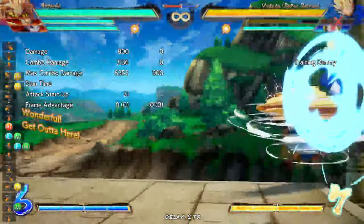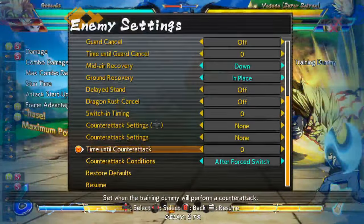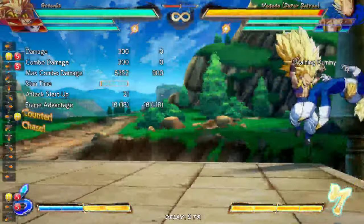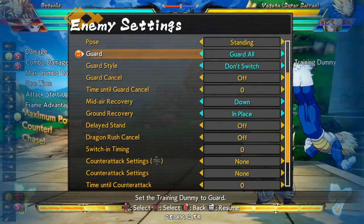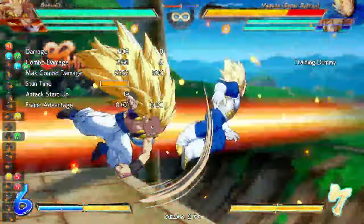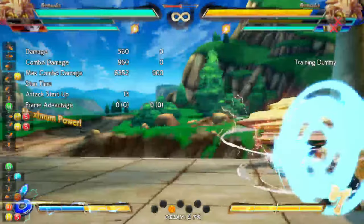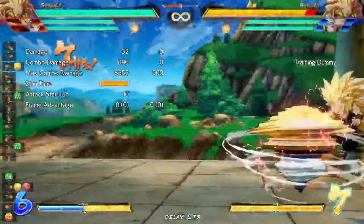That is just if you want solo pressure. You can also do that — when Gotenks does this, this is actually an untowageable super dash, which is nice. You can only reflect it, so what you could do is actually put them into a guess-reflect situation, which is pretty nice because you can use an assist, get your air action here. So this is a 50-50 — if you have an assist, that's one way to do a 50-50.